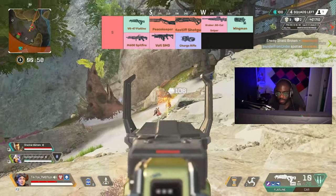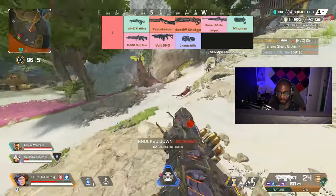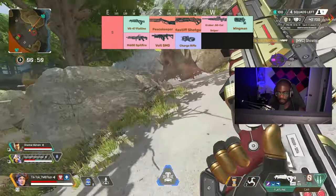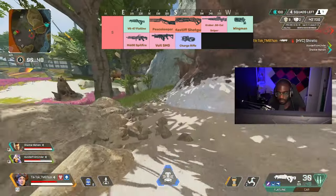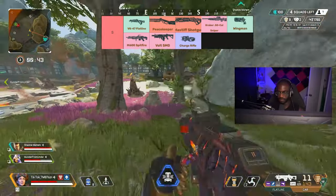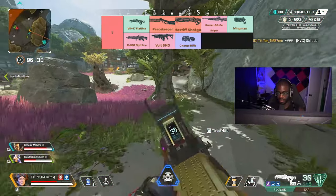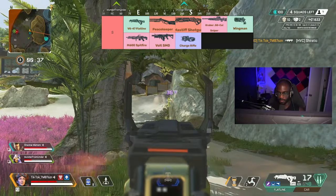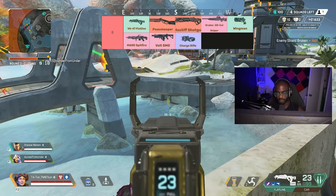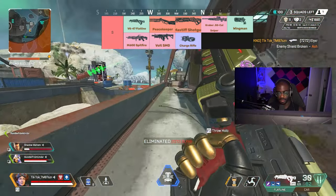And now obviously we also have the Mastiff. The Mastiff is back in the care package and it hits for huge damage — a max of 144 to the head and a max of 120 to the body. This gun can easily two-shot you and take you out of the fight instantly. It may only have an ammo capacity of four shells but now it has dual shells so it reloads even faster. It's definitely something I would take over the Peacekeeper — the ability to knock someone instantly with its fast fire rate and the bolt just makes this gun too hard to pass up.